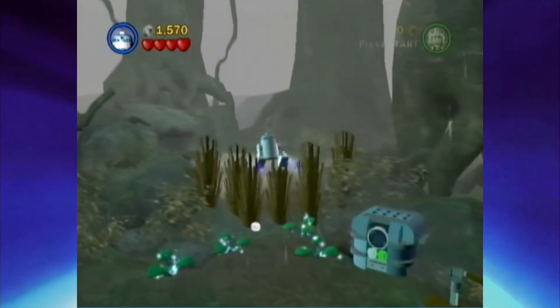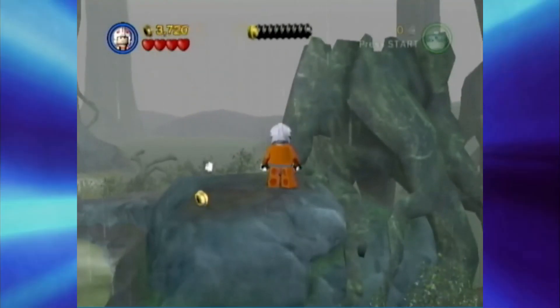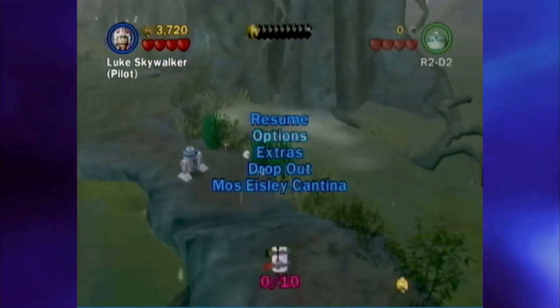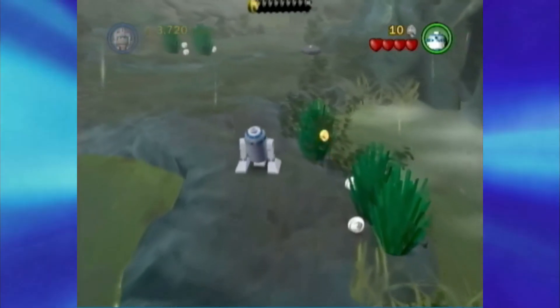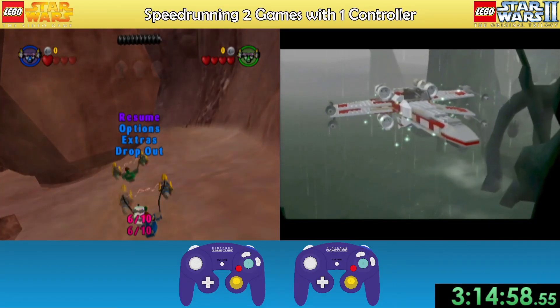Dagobah has some wacky skips at the beginning, like R2 flying over this bush, and Hutt Skip, where you stand on this rock, which warps R2 over here for some reason, and you can then switch to him and skip training with Yoda. Then you fight Vader, who is you — what could this mean? Lift the X-Wing, and that's the level.